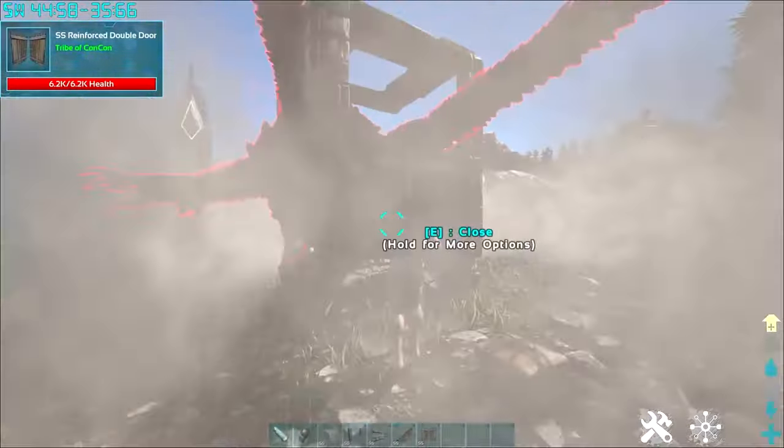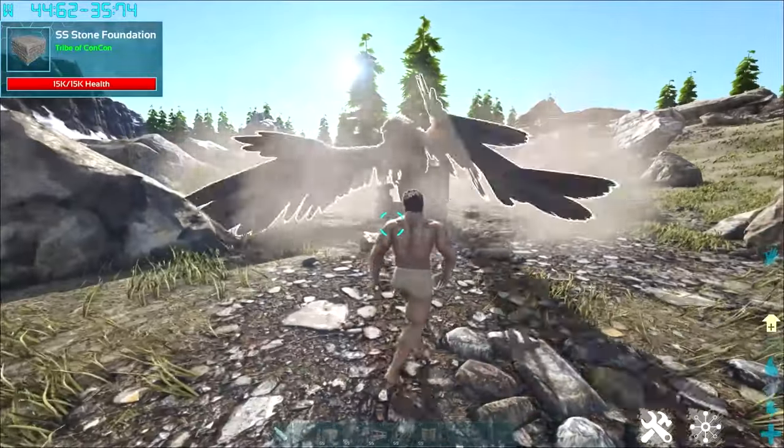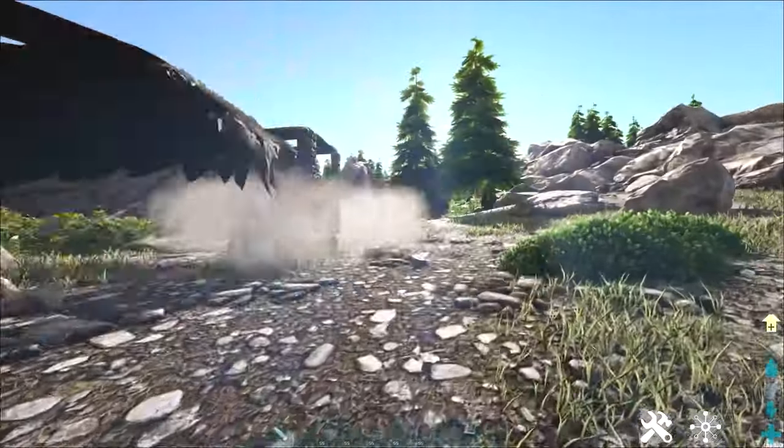So you fly the griffin in there, or you get it to fly in there, and boom, you just open the door and it is trapped. You can knock it out now and tame it.